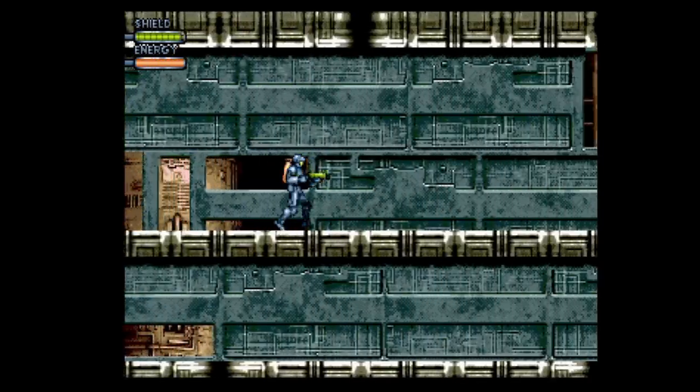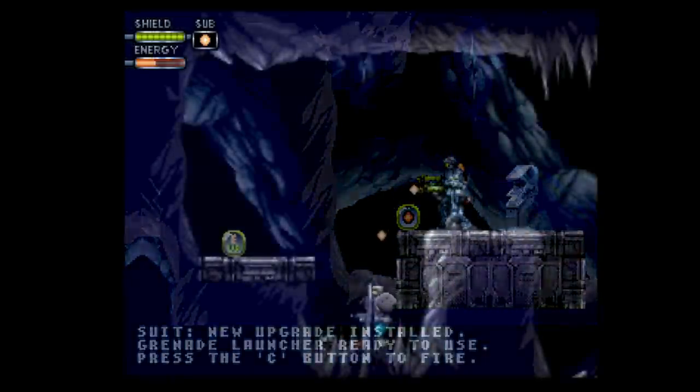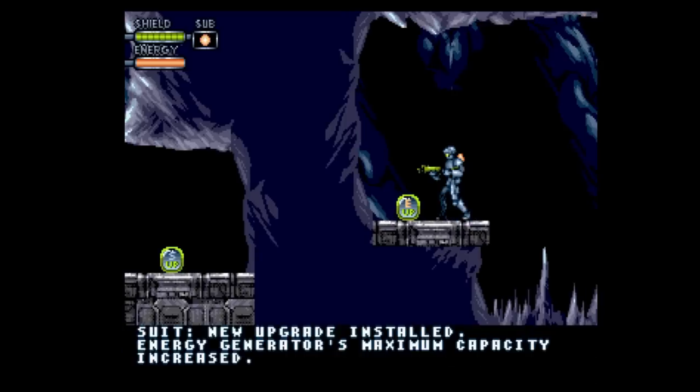This is done by using the little power cells that enemies drop. Not only is this currency, but it also recharges your shields. You'll also find new weapons and powers as you explore, which will allow you to access areas you couldn't before. There are half a dozen areas to explore, find power-ups for your suit, and collect some very useful weapons.